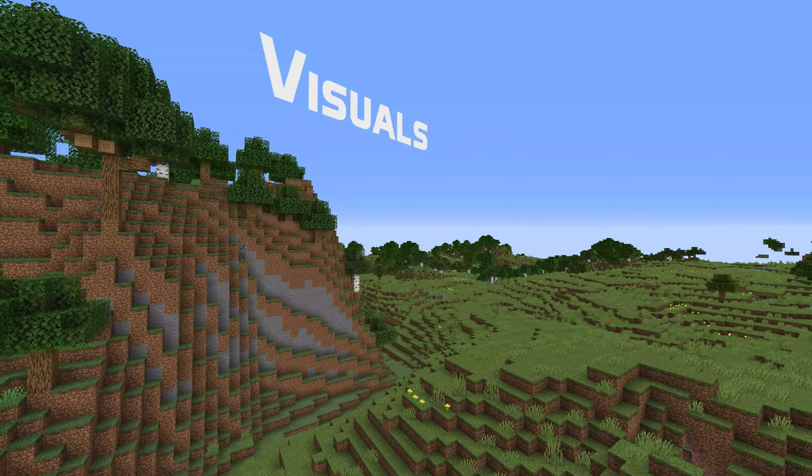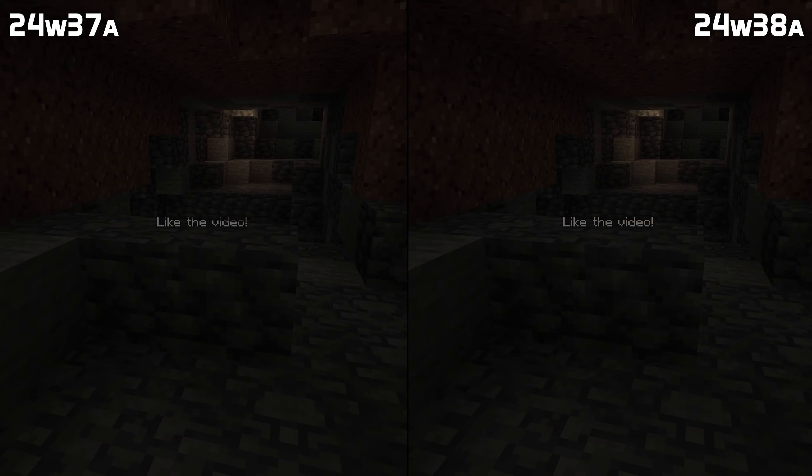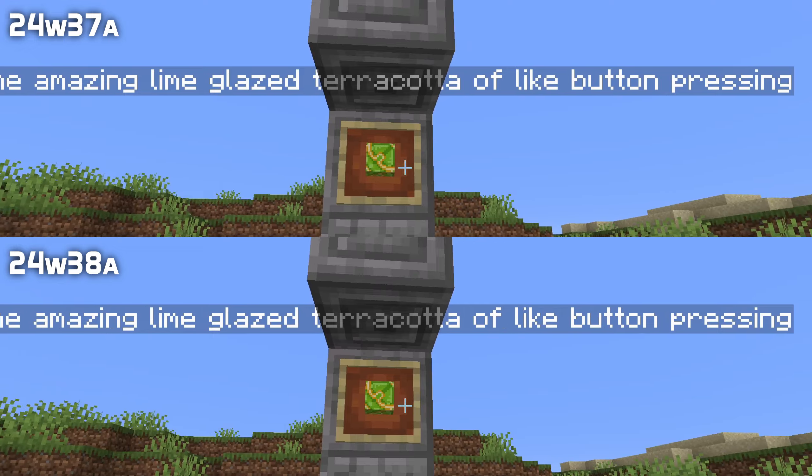In visual news, name tags and text display entities seen through blocks no longer shine brighter than when they were not behind blocks, and also no longer show different brightness depending on which angle you look at them from.